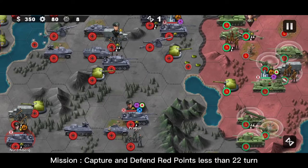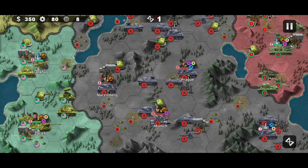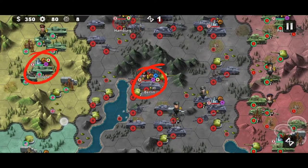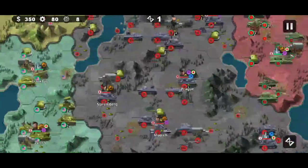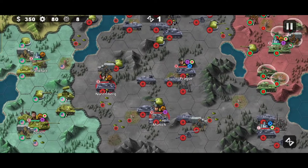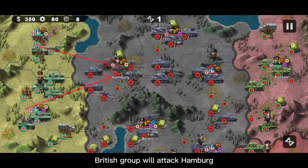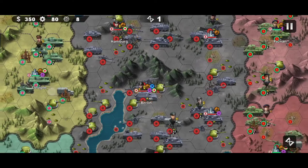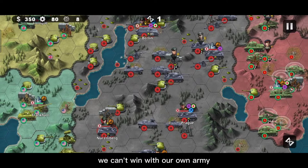Mission: Capture and Defend Red Points in less than 20 turns. In this mission we have to coordinate well with allies. We can't win with our own army, so we will harness the power of our allies and move as compactly as possible.